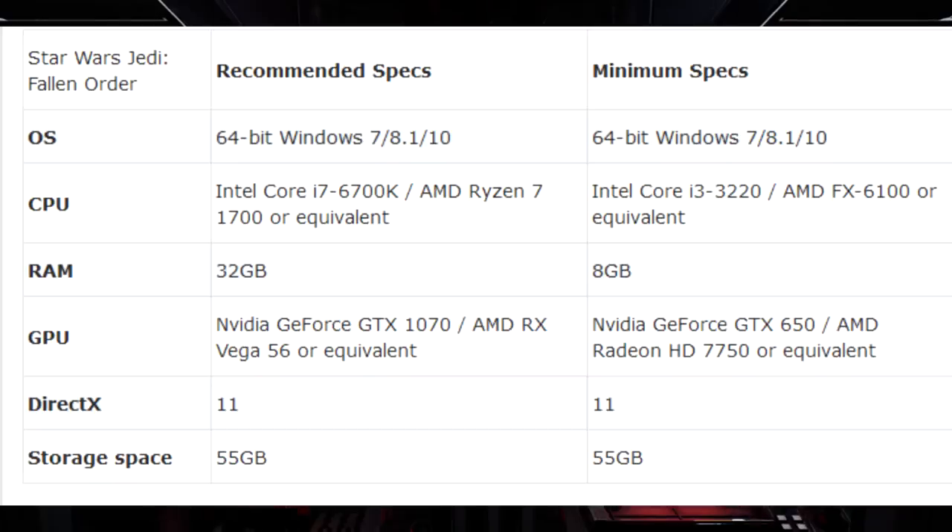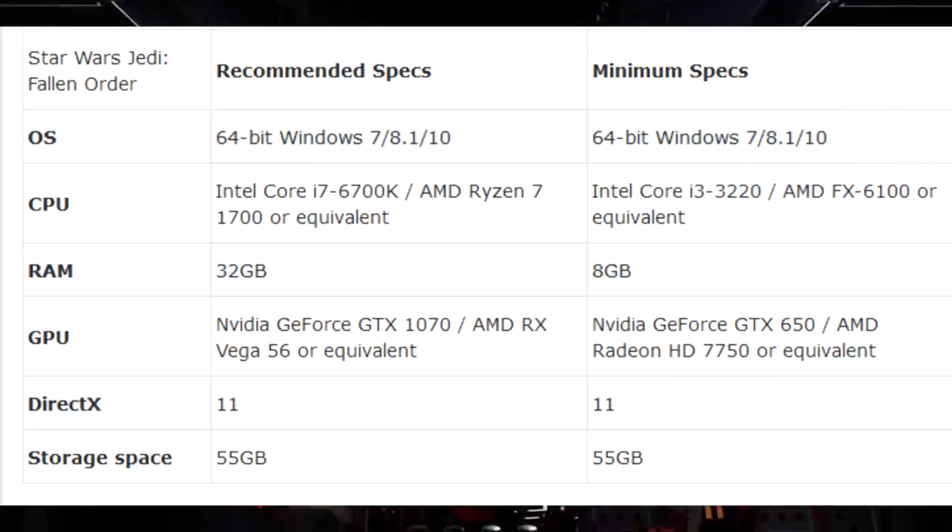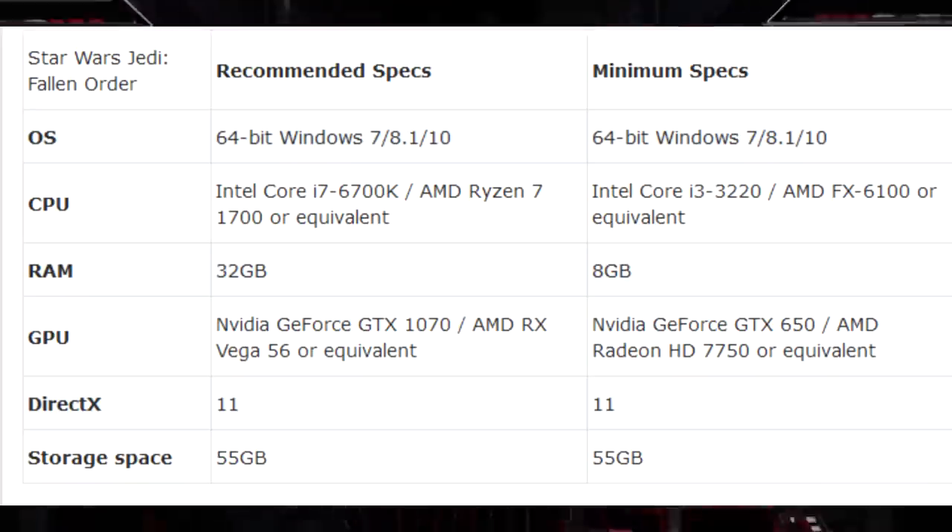Minimum specifications: Intel Core i3-3220, AMD FX 6100 or equivalent, 8GB of RAM, NVIDIA GeForce GTX 650 or AMD Radeon HD 7750 or equivalent, DirectX 11, and 55GB of storage space. Now, that's fine — that's reasonable.